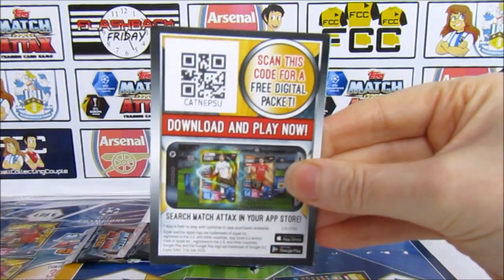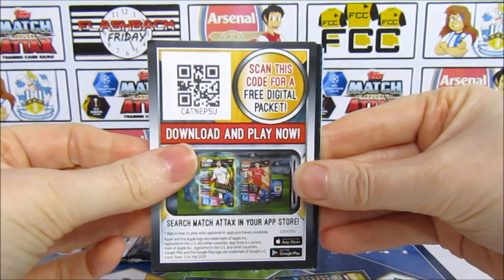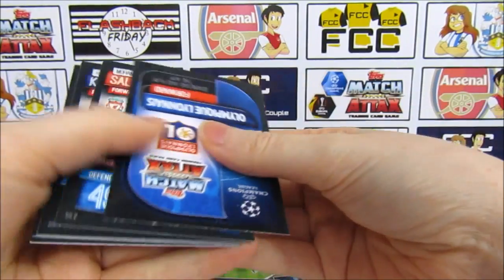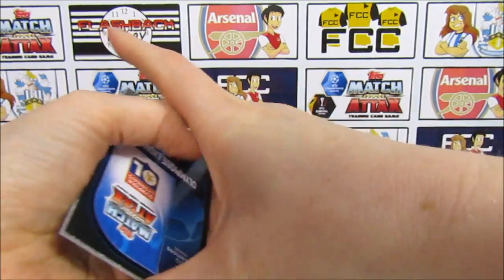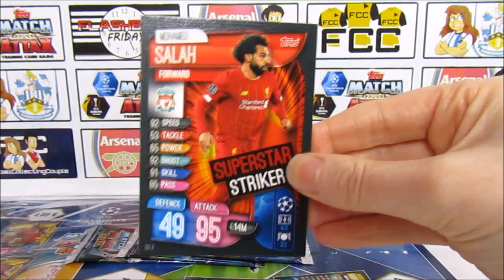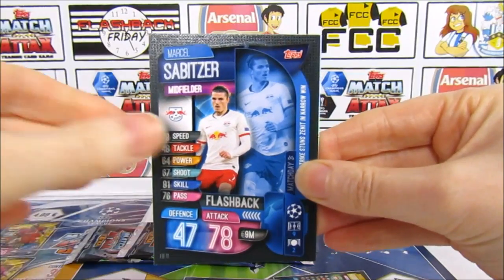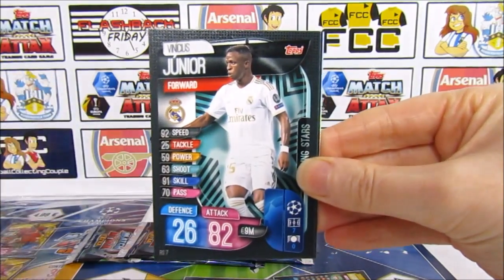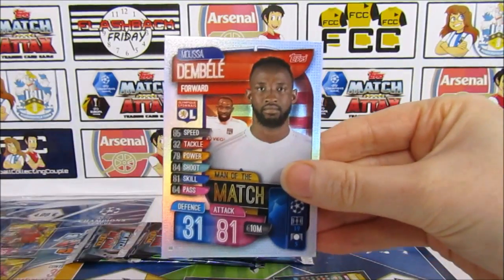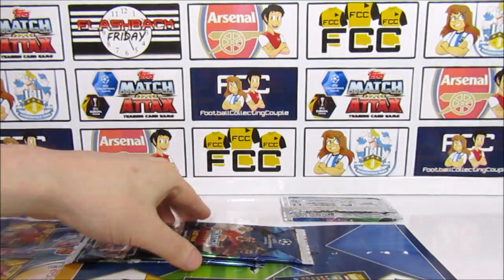There we go — that is the first code of the opening, used on the Match Attax app, which you can get from the Apple or Android store. To start this opening we have the Mo Salah Superstar Striker, Harry Kane, a Sabitzer, a Denea, and a Dembele Man of the Match. Nice, not too bad — a nice start with that Man of the Match.